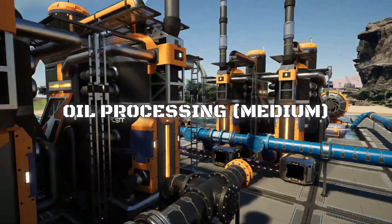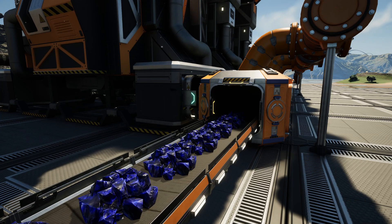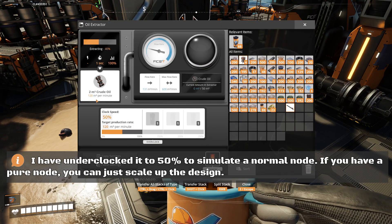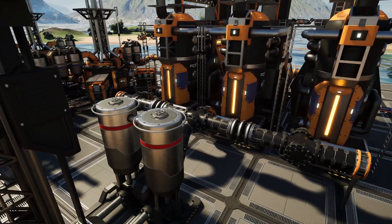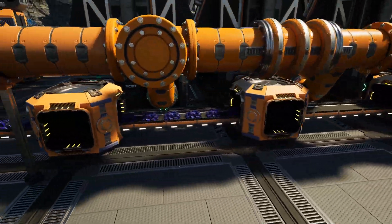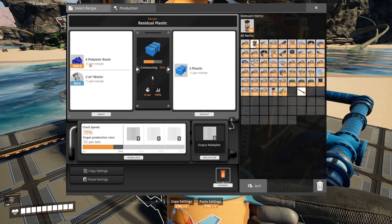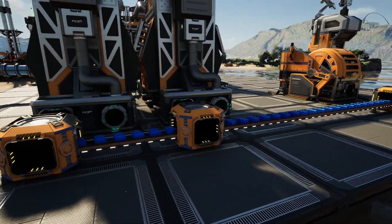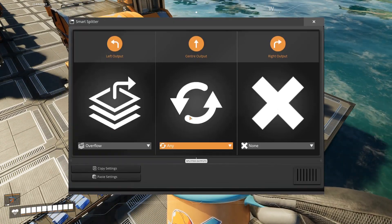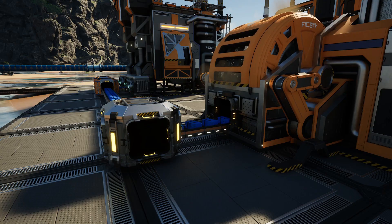Your next big fluid challenge is oil processing. Unlike coal power, this one produces solid byproducts, which means if you don't handle them, your entire production will eventually back up. A simple setup: one oil extractor producing 120 cubic meters of crude oil, feeding 3 refineries that make fuel through a manifold. But fuel production generates polymer resin as a byproduct, and we have to deal with it. In this build, I convert the resin into plastic using 2 refineries, each underclocked to 75% — that takes care of all the resin. But if your plastic ever backs up, the resin backs up too, and fuel production stalls. The fix: always give your plastic an overflow route. I recommend sending any excess to an awesome sink, so even if you don't need the plastic, your fuel production keeps running smoothly.